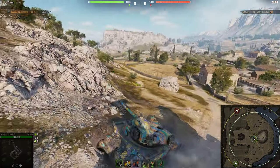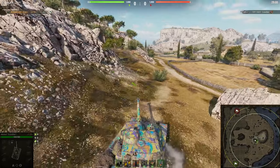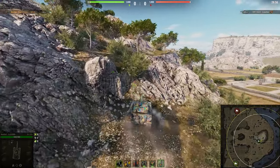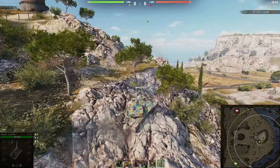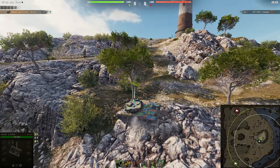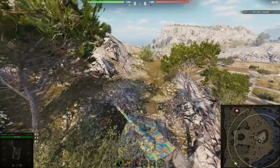The first boost we're going to talk about is the Cliff South boost. This is a boost that can be done in a lot of fast tanks, and what's very important is speed — you need to make sure you get your speed so you can climb this rock face, get to the corner, and turn. You have to stop at the top and then back up. It's relatively difficult, probably the most difficult boost I'm going to show you, but with a bit of practice you can figure it out.